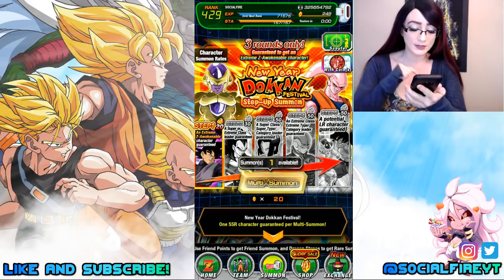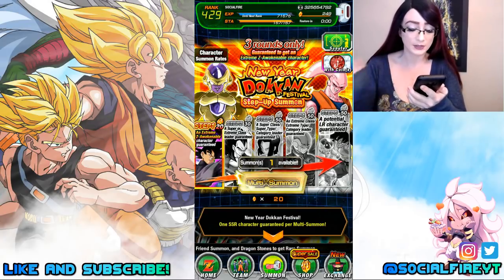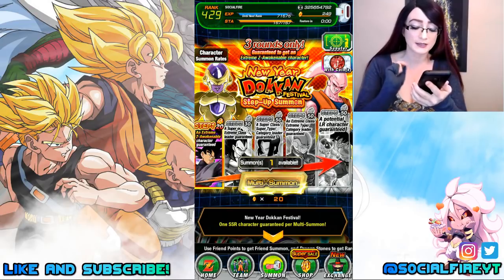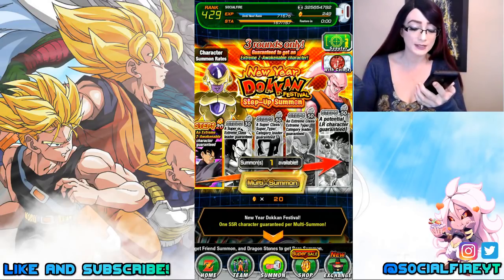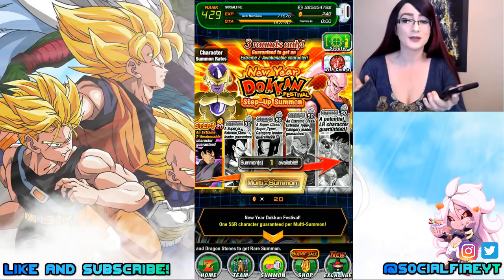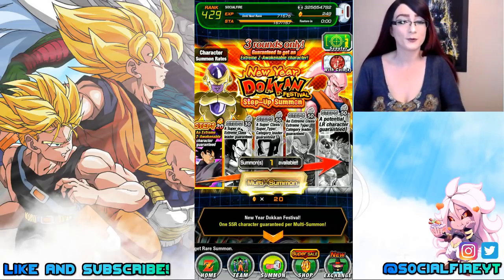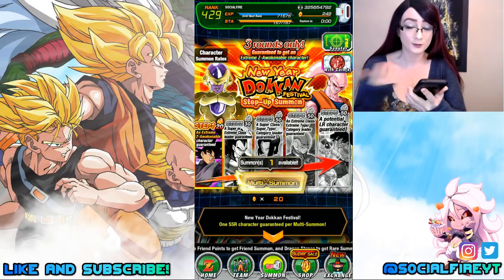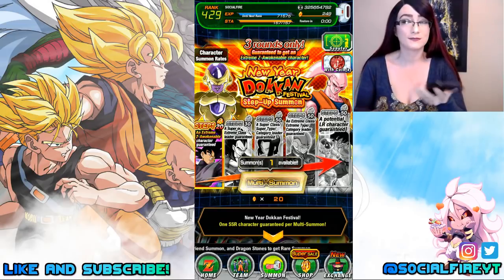I'm going to go over it again really quickly in case this is anybody's first time. Step one is an extreme Z-awakened unit, step two is a super or extreme class leader guaranteed, step three is super-super type category leader guaranteed, step four is an extreme class or extreme type category leader guaranteed, and then obviously the guaranteed LR at the end. I'm still looking for physical LR Trunks — if you've followed my channel for a while you know I really want to pull him.